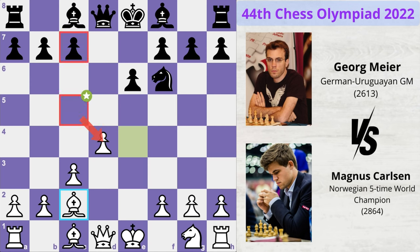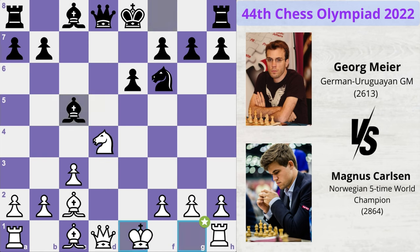Meyer challenges the centre with c5 and Magnus develops and protects the centre with knight to c3. Pawn takes pawn, knight takes pawn, bishop to c5 — attacking the knight — and Magnus castles.